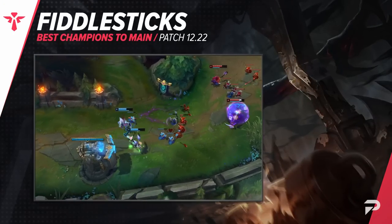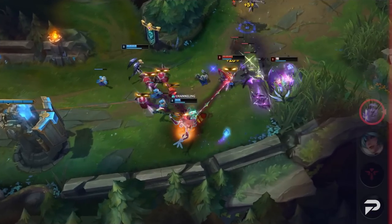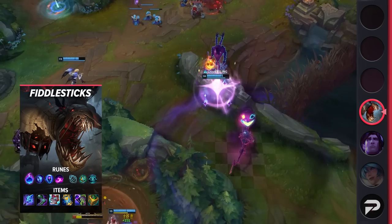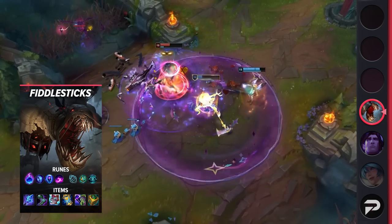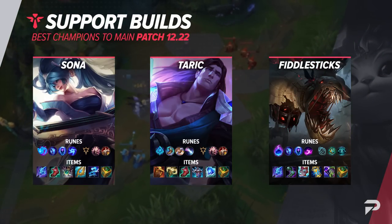Finishing off our list, we have Fiddlesticks. The lane pressure Fiddlesticks has is nuts — he heals too much with his drain to really focus him down in fights, but he also does way too much damage to ignore him. Fiddlesticks' ult makes for super easy all-in fights, and most foes have to sit way back or risk being blown up with no counterplay. If your foes are playing too safe for you to do much in lane, feel free to look for roams. With his ultimate allowing you to blink over walls, you can easily find a surprise angle to gank your solo laners.